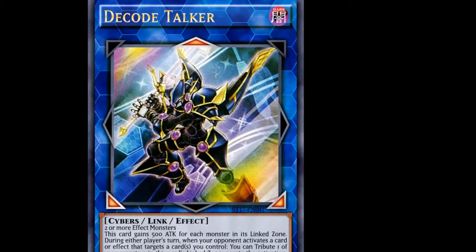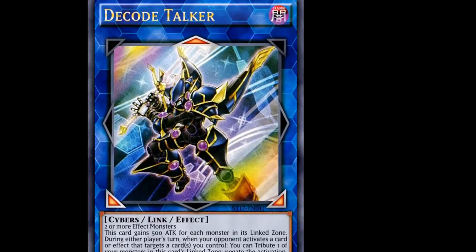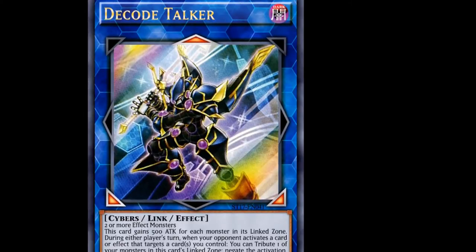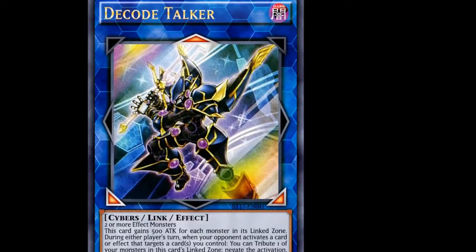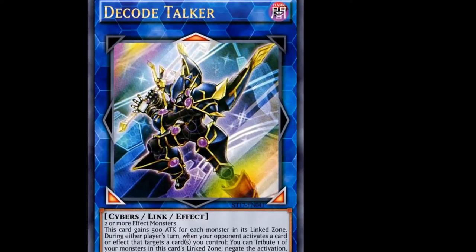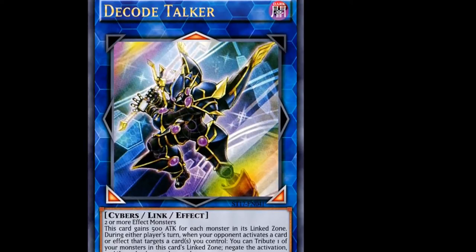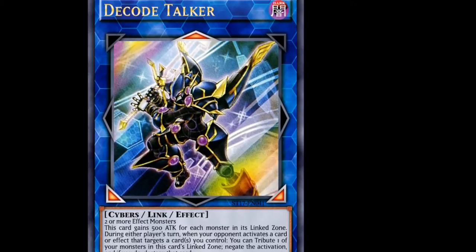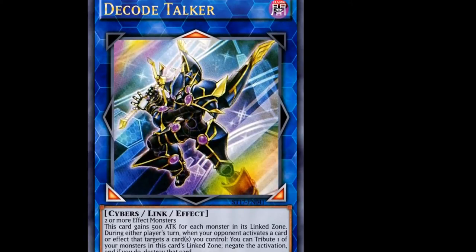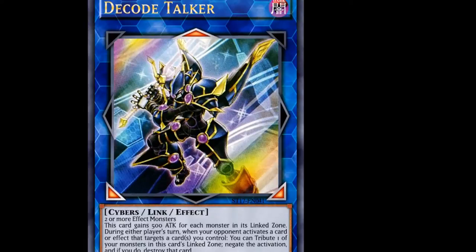There are three new things that were added to the game with Link Monsters. The first one is Link Monsters themselves. The second thing that was changed about the game is the addition of the Extra Monster Zone — that's actually a real big deal. And the third thing is the nerf to Pendulums, changing the Pendulum zones from where they originally were to the most left and most right spell/trap card zones on your own side of the field.